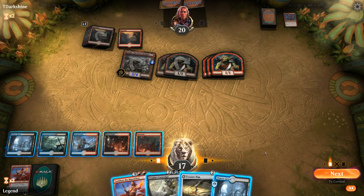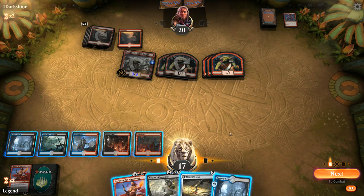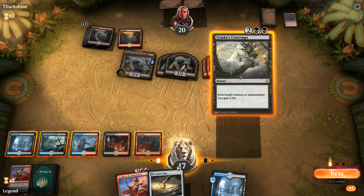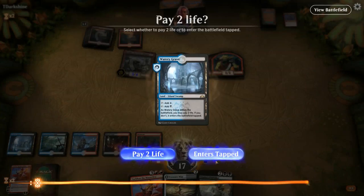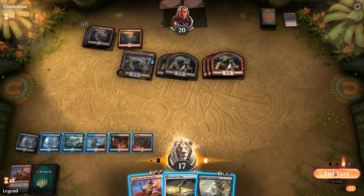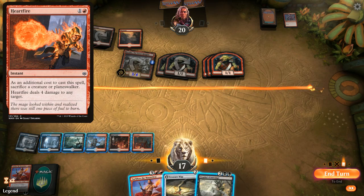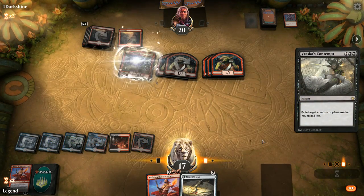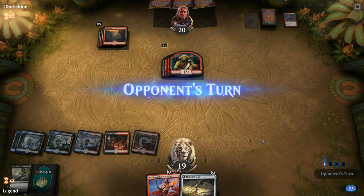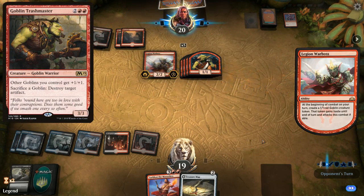Now we could play Sarkhan, make a dragon, get back Spit Flame, but Krenko is going to be attacking as a 4/5 so it can attack past our dragon token. I'll Contempt Krenko, though our life total could matter so I won't take two for Treasure Map. Passing the turn — opponent could have that instant sacrificing a creature dealing four damage. If our opponent plays a Goblin Trash Master we're in a bit of trouble — it's going to be Legion Warboss instead.